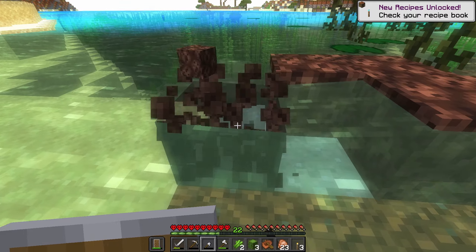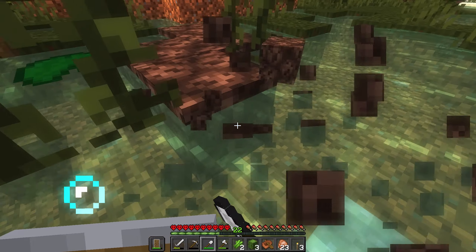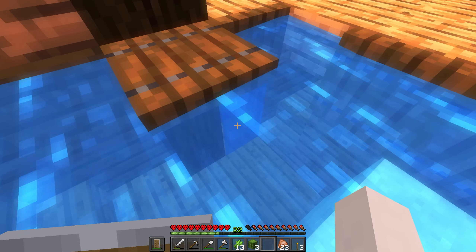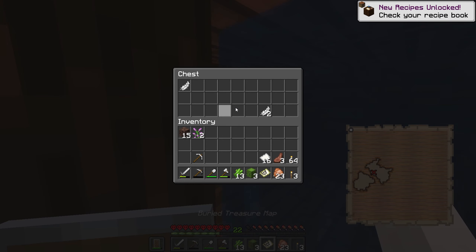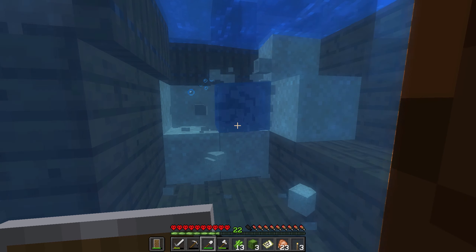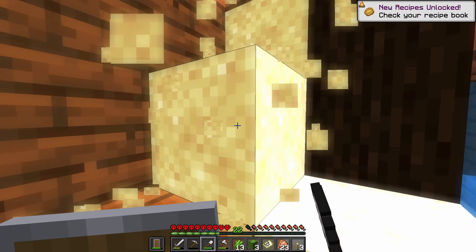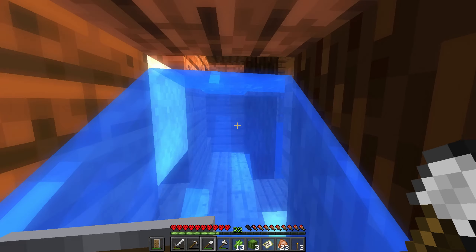Let's grab some soul sand with the extra shovel. Found some soul sand — fantastic! What have we found here? It appears to be a shipwreck of sorts. There we go — a buried treasure map! Very good, we're going to need all this paper. Let's check over here — I believe there's another chest somewhere. There it is! We got some potatoes — we don't need any of these poisonous potatoes.